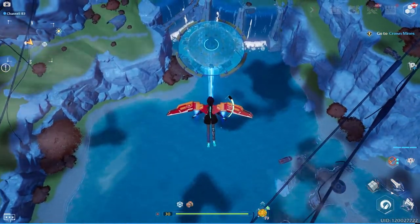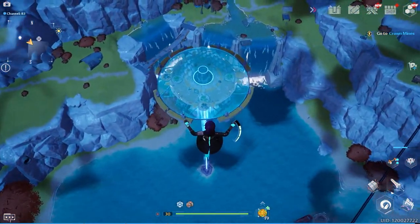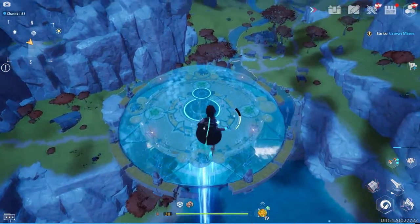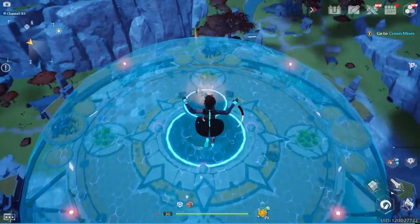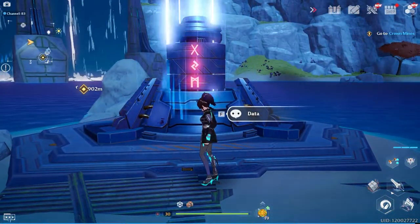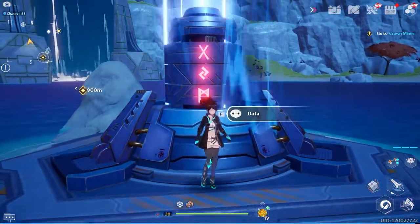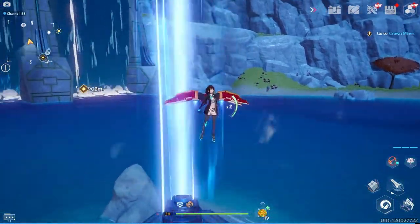We're going to be talking about how to get inside of this dome right here, which is also where you get the relic for the arms. They will be in the center of this dome, right about there. You cannot stand on top of it because otherwise it teleports you right down here. Basically how this puzzle works — it's not too complicated — there are three seals, and they basically want you to go unlock these three seals.